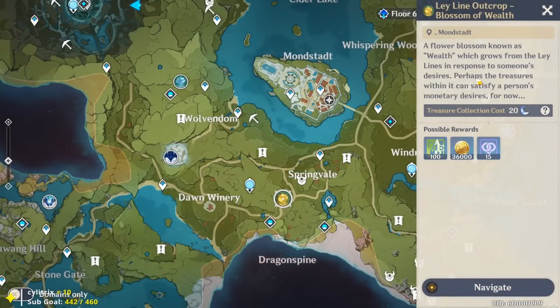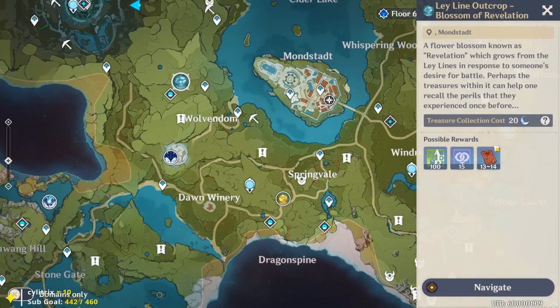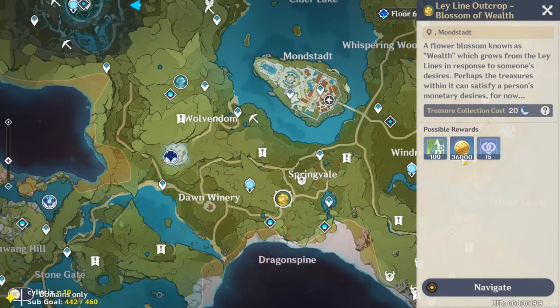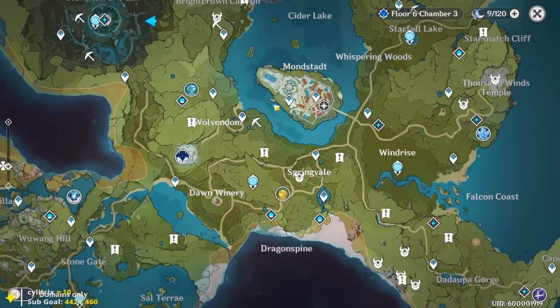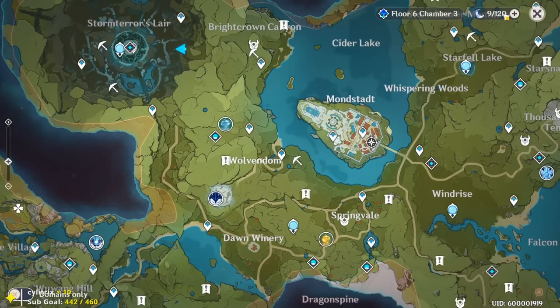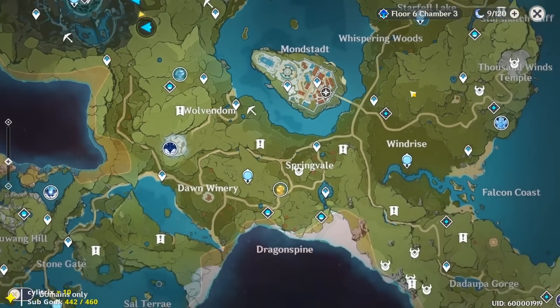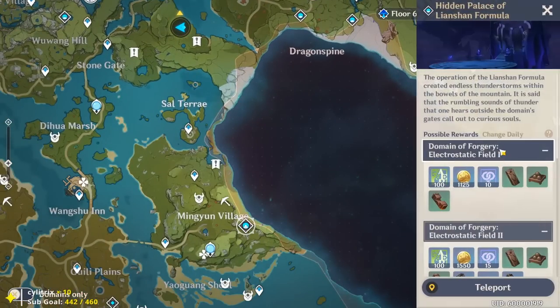Ley line blossoms are your main sources for character XP and Mora. As you level up your world level through stages one, two, or three, these rewards get better. Starting out, the reward might be smaller than what you see later. At Adventure Rank 8 you should spend your resin on the ley line blossom of Revelation at least once to get your resin refreshing, then wait until other domains open up like weapon ascension domains - Cecilia Garden and Midsummer Courtyard.